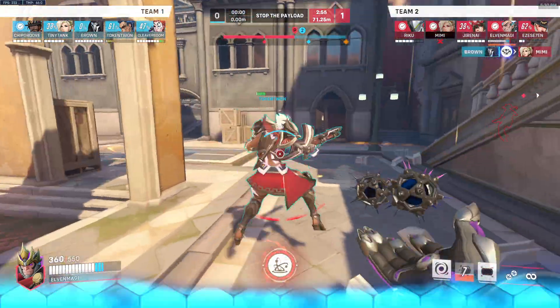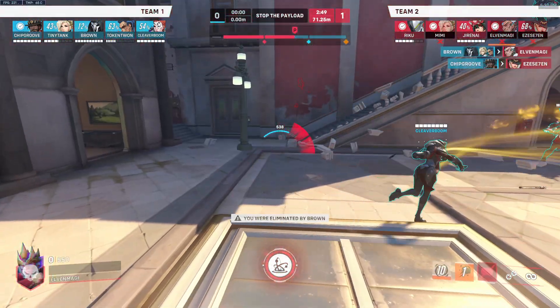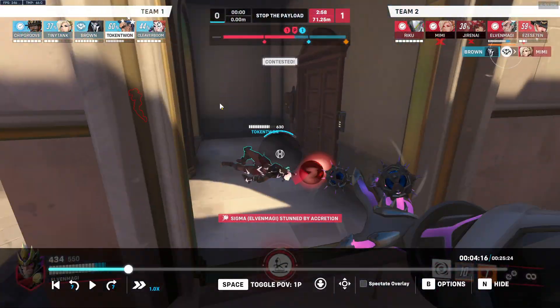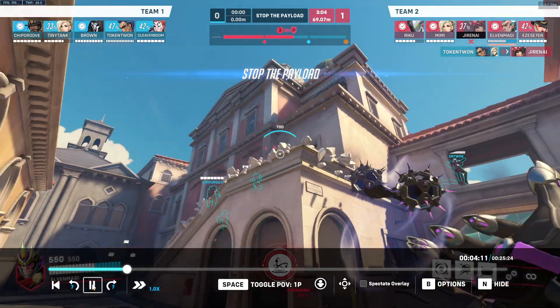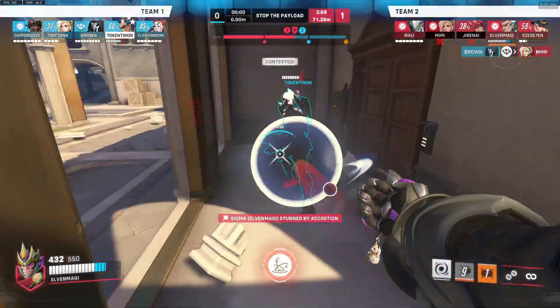We're probably going to lose this for a few reasons. I'd really want us to think about: there were a few times here where, if we pushed up, we could have tried to punish them on this high ground with our ults. Especially right here, this could have been a really tasty ult. Don't try to hold it too much — because we output so much damage on Sigma, we can build our ult quite quickly.